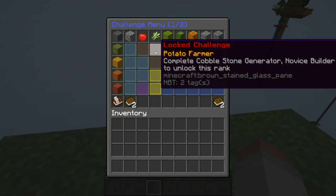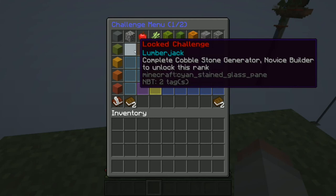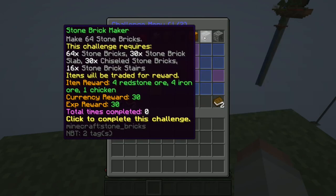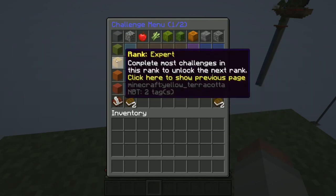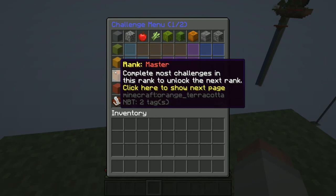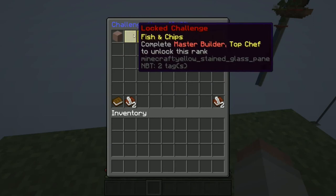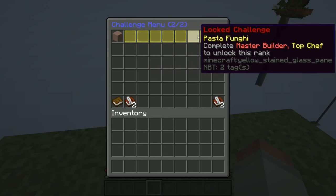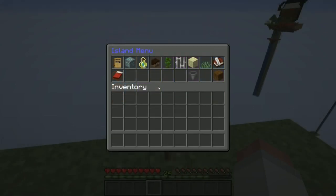Some challenges are locked until you meet prerequisites — for example, the lumberjack challenge requires completing both the cobblestone generator challenge and the Novice Builder challenge. From Novice you progress through Adept, Expert, Master, and Skylord, each culminating in a builder achievement. There's also a bonus set of missions for 'World of Foods' — once you get Master Builder and Top Chef you can unlock challenges like making fish and chips or other Dutch foods.